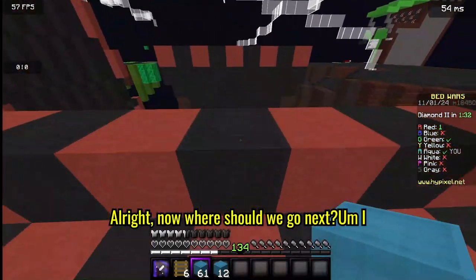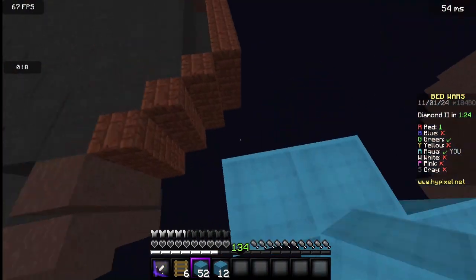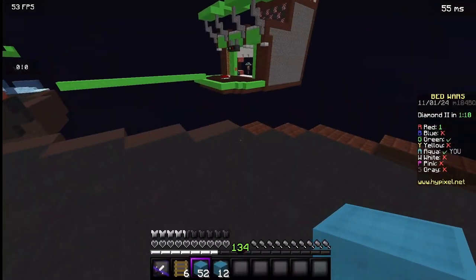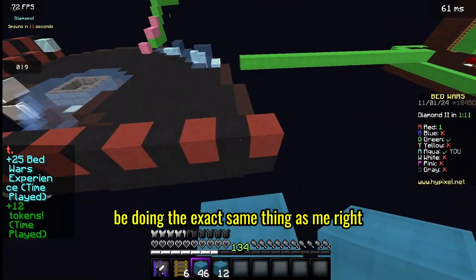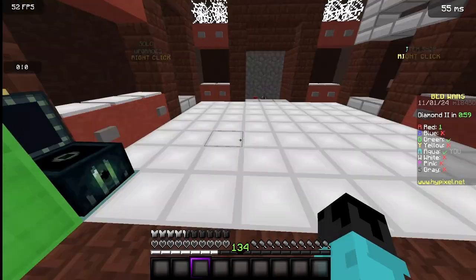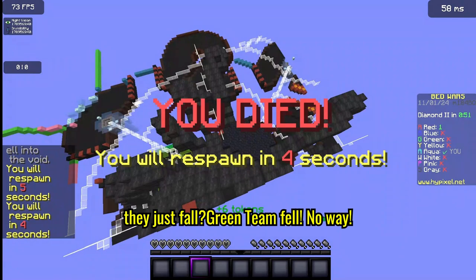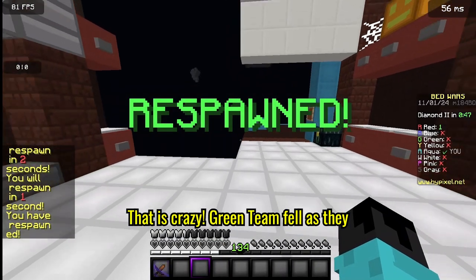Now where should we go next? I should go for green's base because this is wide open. I see green over there — they might be going for my base, doing the exact same thing as me right now, which would not be good. Oh, did they just fall? Green team fell — no way! That is crazy. Green team fell as they broke their bed.